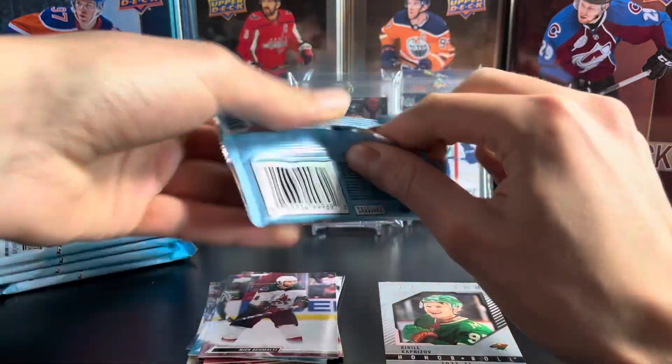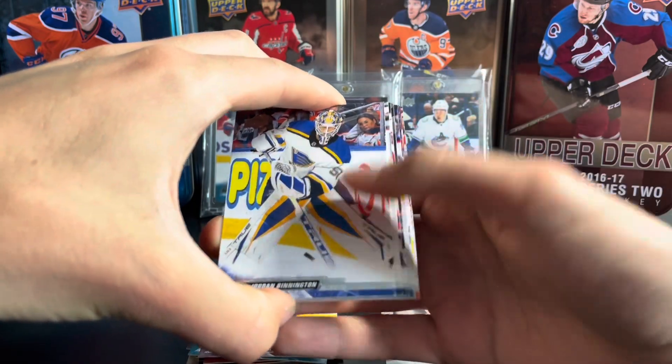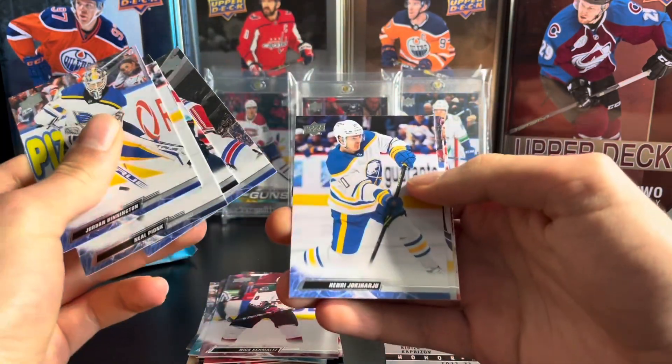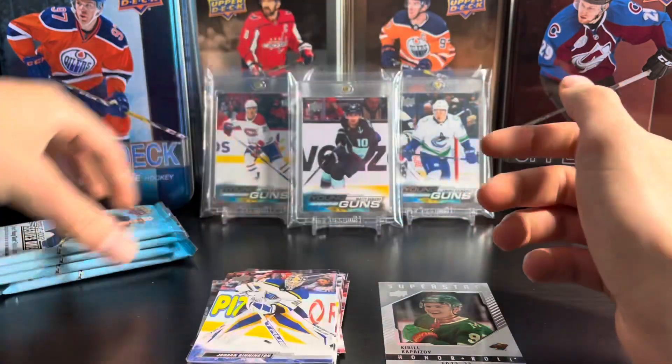Canvas young guns are also one in 96 packs, so it would be nice to get one of those. Here we have Jared McCann, Truba, Yokiharu — and it is a base pack. You can expect that in retail.